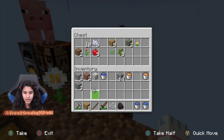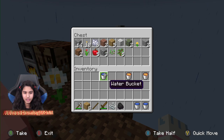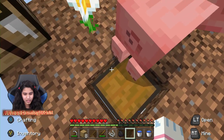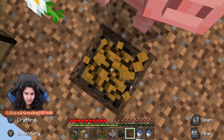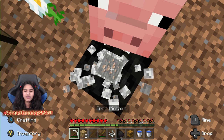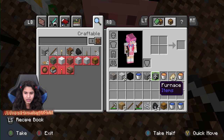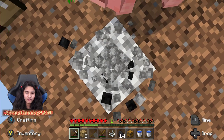I need more dirt — okay, can you give me more dirt please? This game needs to give me more dirt and we'll be good. We got a coal block! I didn't even have to make a furnace — apparently the game gives you free furnaces. That's nice.